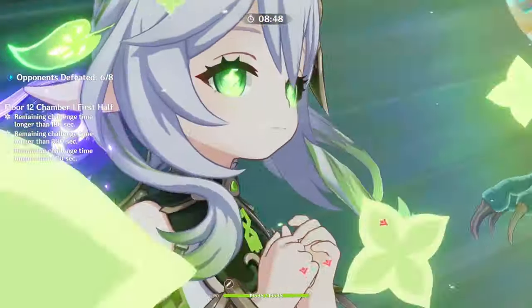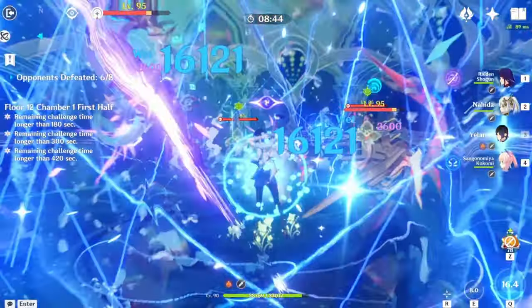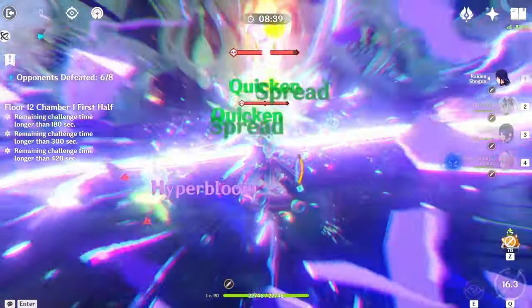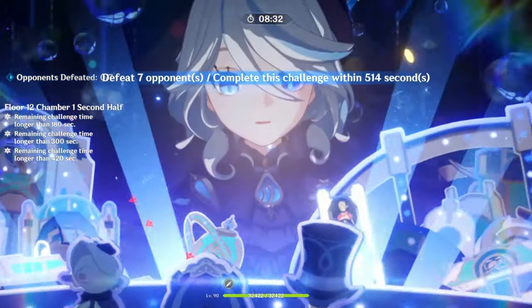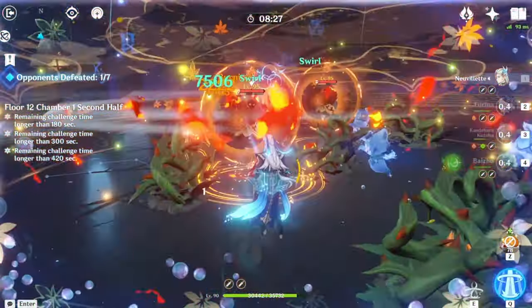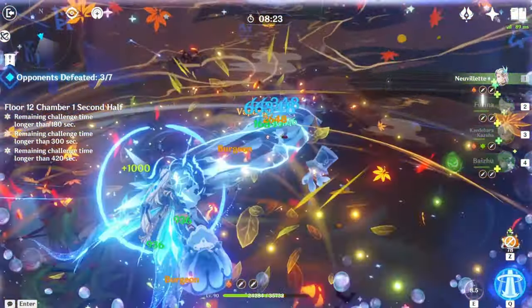The final enemies in the first half of Chamber 1 are the Aromites. Take out the vulture and the scorpion first, because once you do they basically become stunned and are easy to defeat. You can kill their summons before they're called, or kill the summons to then kill the Aromites.